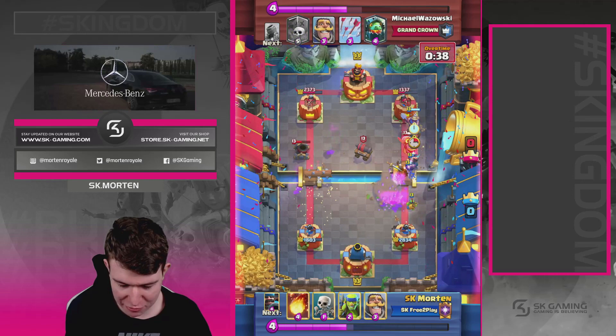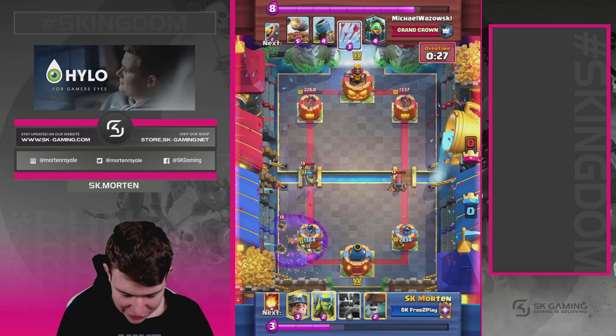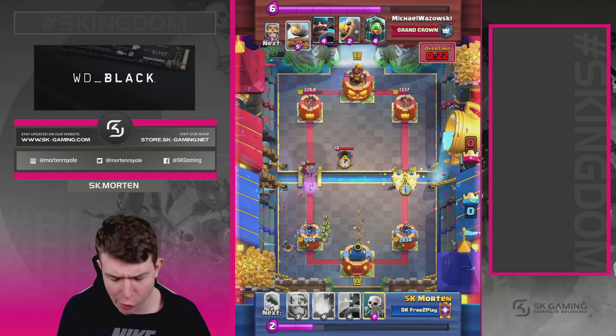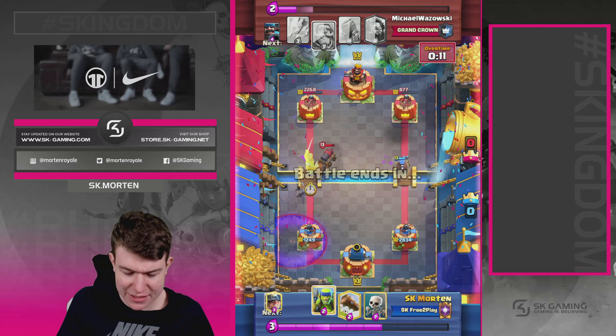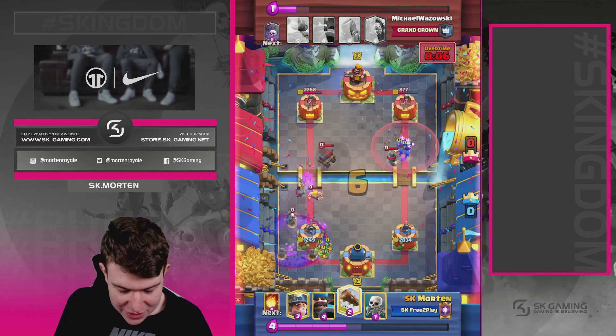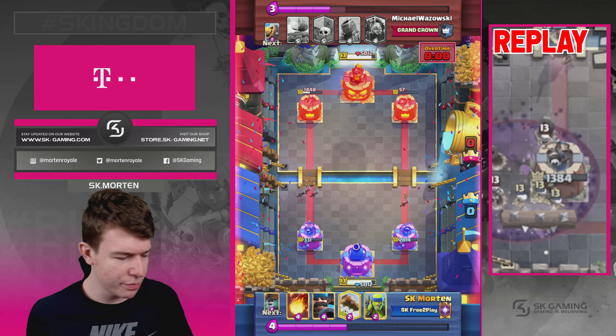Going in with a Knight at the bridge — a great card there. Perfect Log timing and he drops. Going in with Hunter and Spear Goblins chipping away, then Fireball so my Hunter survives — great decision, Hunter still alive, he had to defend. Going in with Miner, high Skeletons, Miner on tower — and we take the game. Key tip: if you see the opponent pushing, apply opposite lane pressure. Even just Wall Breakers two-for-two prevents him from building a big push.